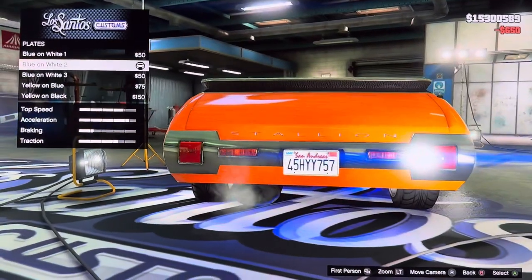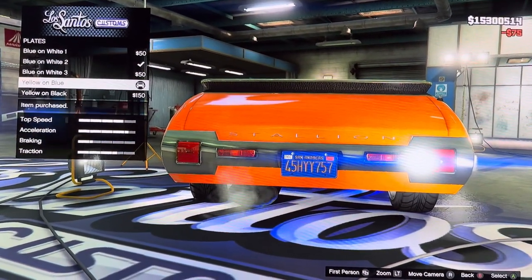We got plate: blue and white variants 1, 2, 3; leather on blue, leather on black.